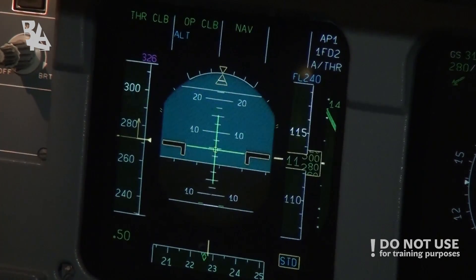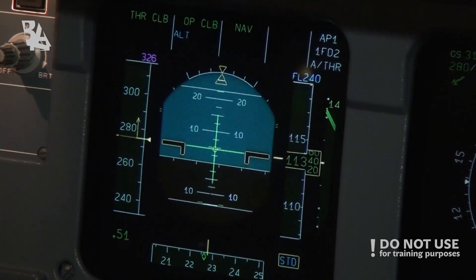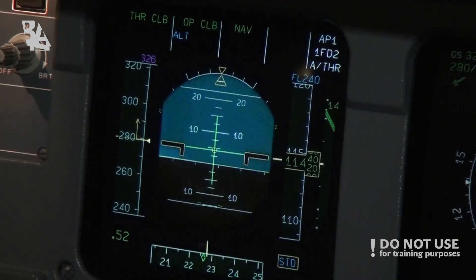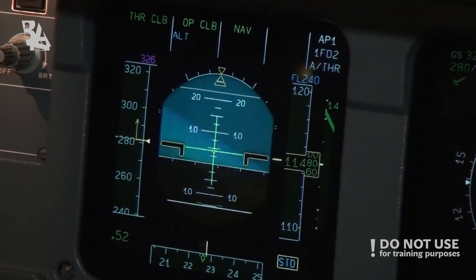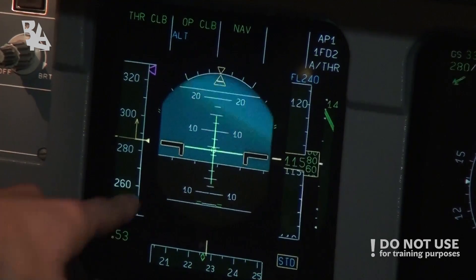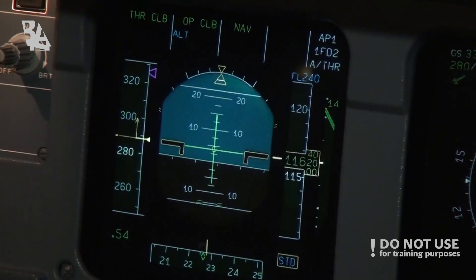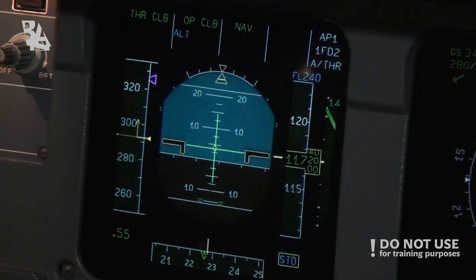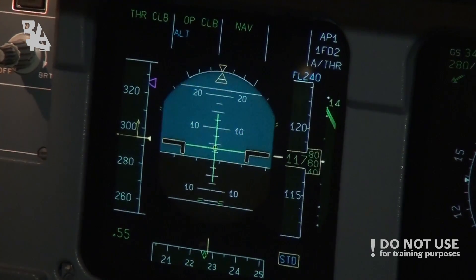We're trading altitude and vertical speed to increase our horizontal speed. The new economical speed is 326 knots, or Mach 0.73, and it will take us 6 minutes to get to flight level 240.